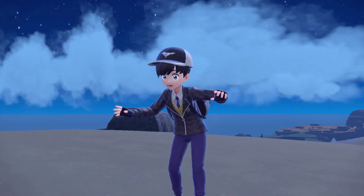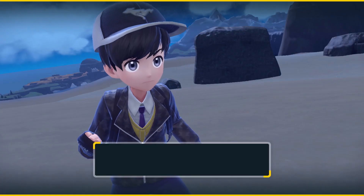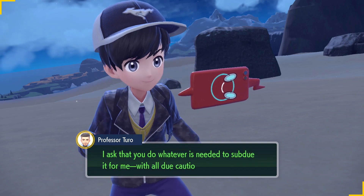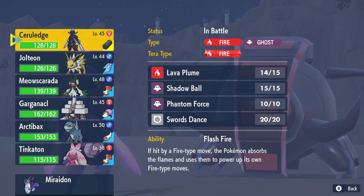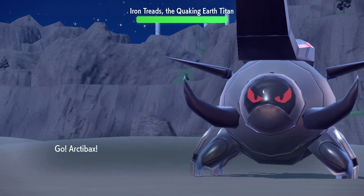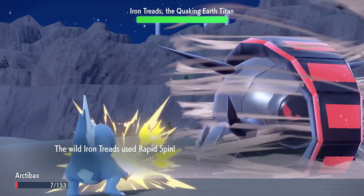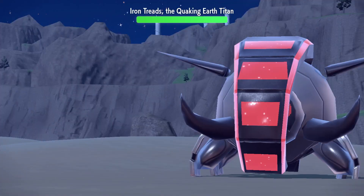Alright, the ground type titan Pokemon. It's Professor Turo — hello! 'This is Professor Turo. Iron Treads is a Pokemon that came from the Great Crater of Paldea. I ask that you do whatever is needed to subdue it, with all due caution of course.' Don't worry, I'm gonna beat this Pokemon down. We're switching out — we should be at a much higher level. It was an iron type so Ceruledge could work too. That was probably the worst switch ever. Going with Ice Beam — and we're down.